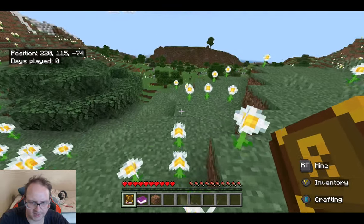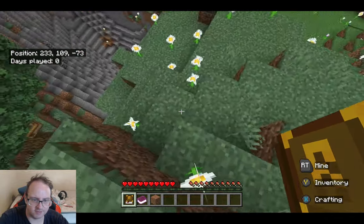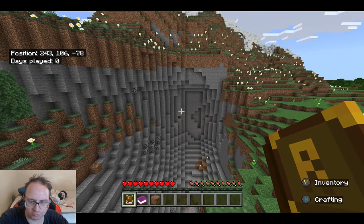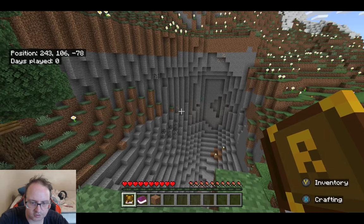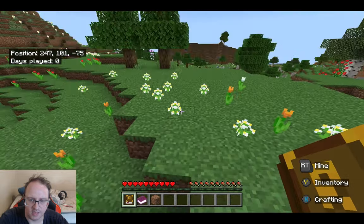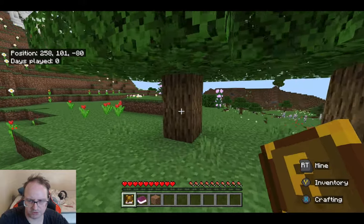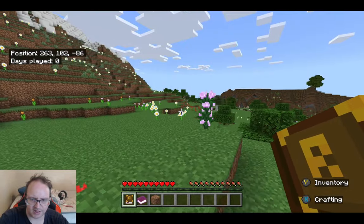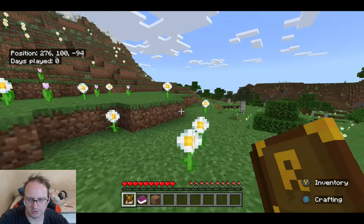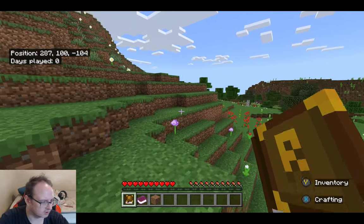We'll be careful not to fall into caves like that. There is a lot of coal — look at that guys. Emerald. Iron. Tons of coal. This area's going to be fantastic for mining. I've noticed a real change to how it regenerates — in the past it used to be really hit and miss, but most of the time now it's pretty good. We've got to head this way guys, we're not actually in the right direction.